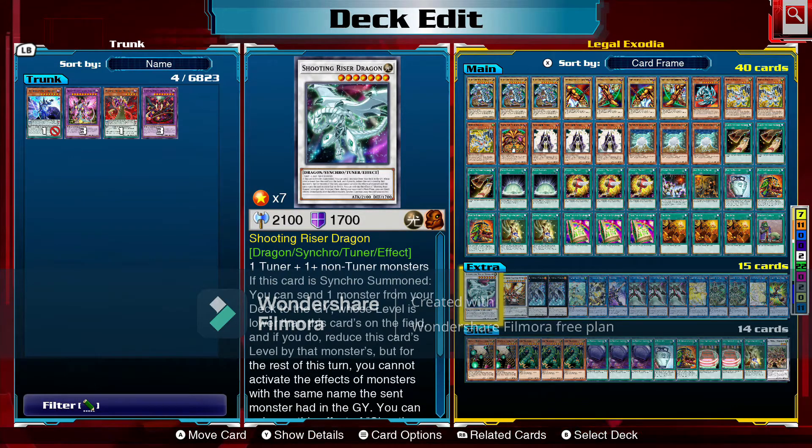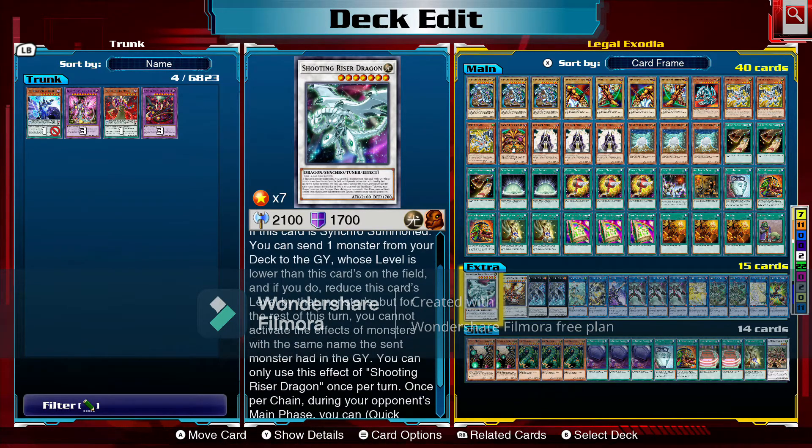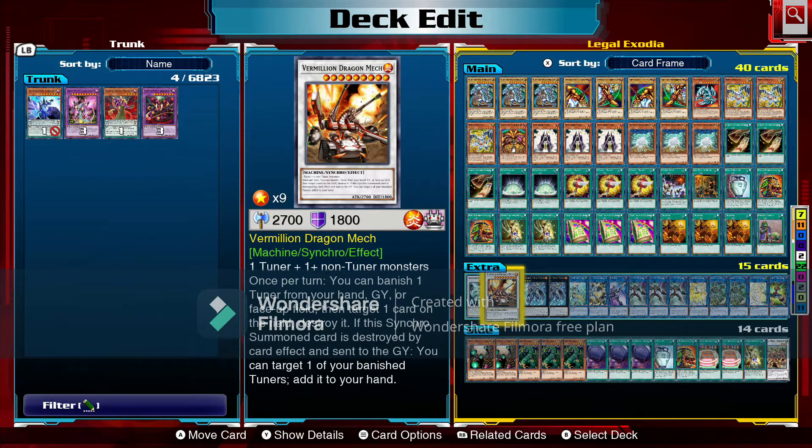Now onto the extra deck. We're running Shooting Riser Dragon — one tuner plus one or more non-tuner monsters. When this card is synchro summoned you can send one monster from your deck to the graveyard whose level is lower than this card's, and reduce this card's level by that monster's level. Once per chain during your opponent's main phase you can immediately synchro summon using this card. That leads into Vermilion Dragon Mech — one tuner plus one non-tuner: once per turn banish one tuner from your hand, graveyard, or face-up field to target and destroy one card on the field. If this synchro summoned card is destroyed by a card effect and sent to the graveyard, you can target one of your banished tuners and add it to your hand.